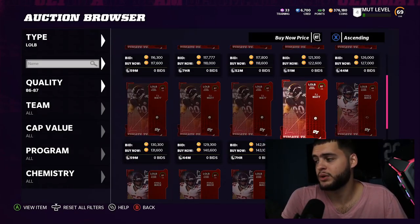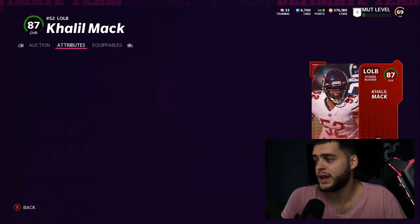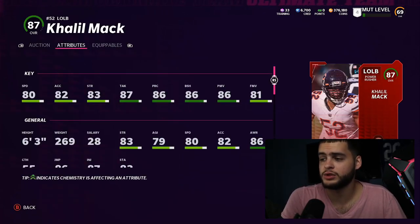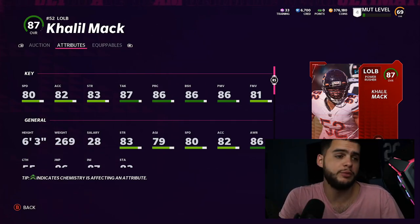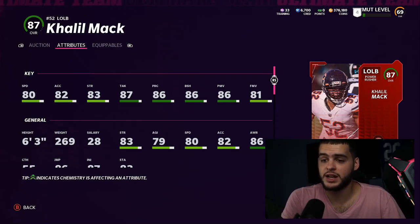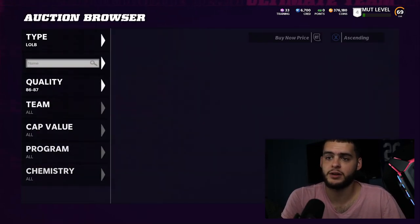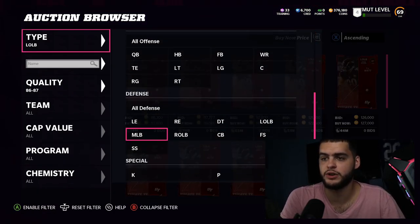Left outside linebacker is pretty simple — Khalil Mack is an absolute stud. He plays amazingly online, and powered up and chemmed up he'll get close to the pass rushing threshold. Make sure you put strategy cards in him — he'll be a long-term card for the year, super solid with good speed at 269 pounds, which is pretty good for a pass rushing outside linebacker.